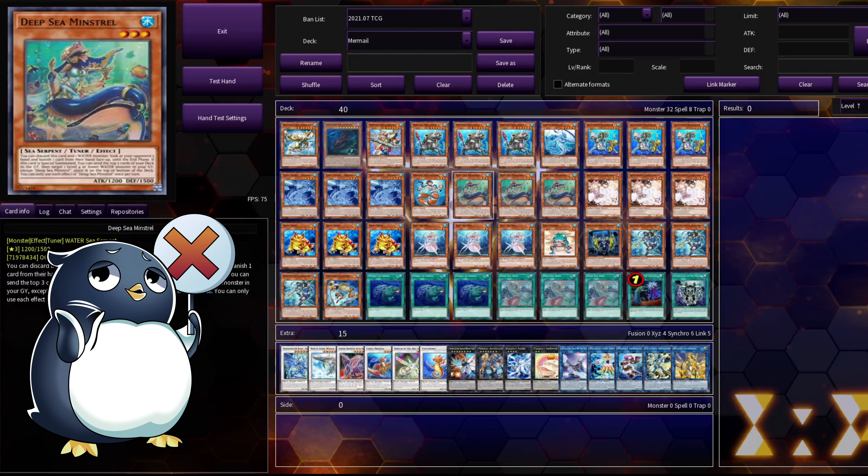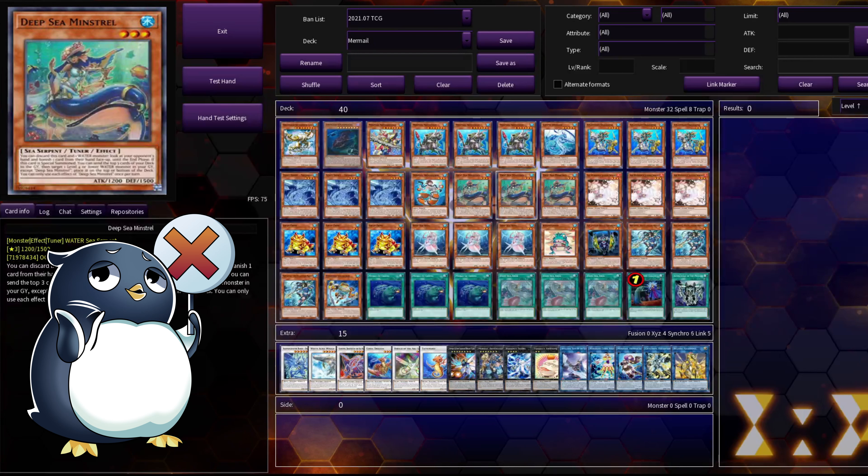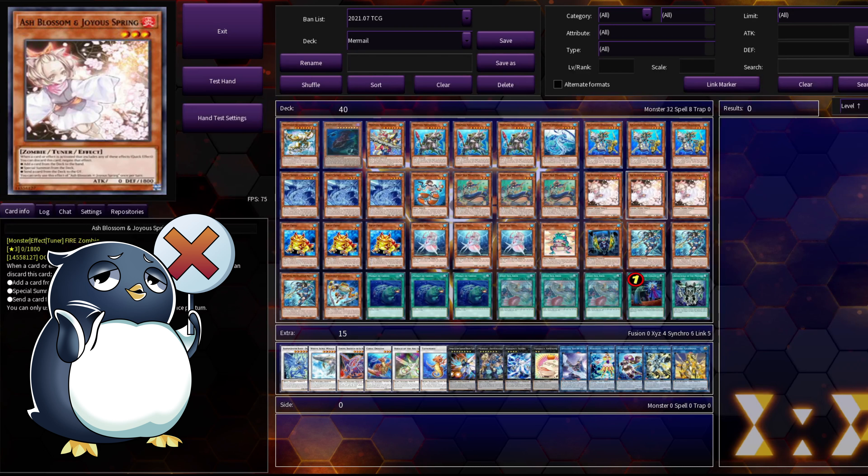Triple Deep Sea Minstrel — this card is great. Discard this card plus one of your waters, which can be Dragoons for an extra search, then look at your opponent's hand and rip out whatever the problem card is you see there. It is insanely good for starting your plays and making sure you don't run into things like Nibiru, or even Droll. These are two of the worst hand traps for the deck, but this card does amazingly and it's searchable off Dragoons and off Deep Sea Aria. This is something you pretty much want to go into each game — absolutely necessary for any high level play.